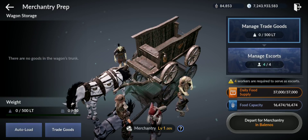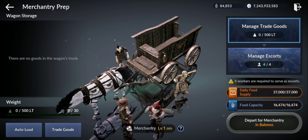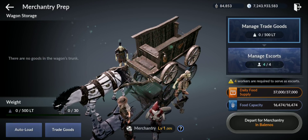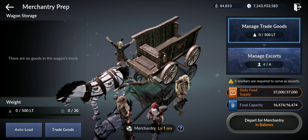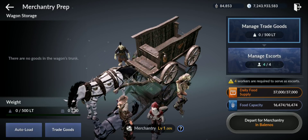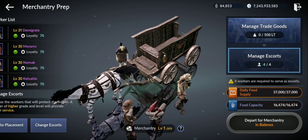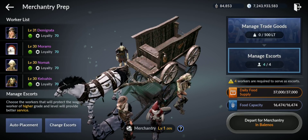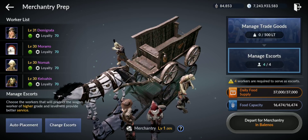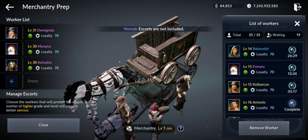Here you can press autoload — you can see what's on storage, whatever you have. The total LT has 30 items you can put in there. You have daily food on the right, managed trade goods, managed escorts. Escorts are important — you need 4 workers. Which ones should you select? Always select the highest tier — yellow ones are selected on auto but I want to choose different ones.